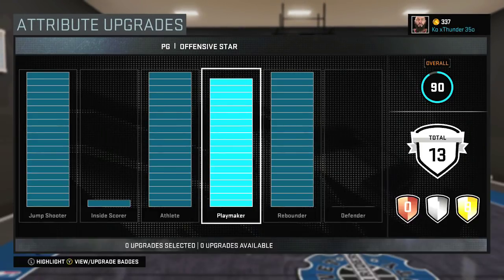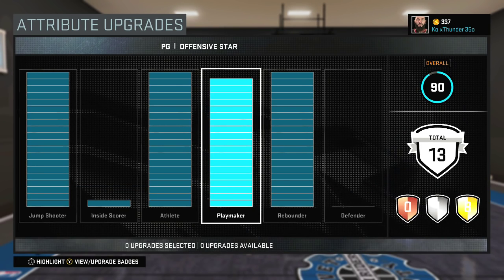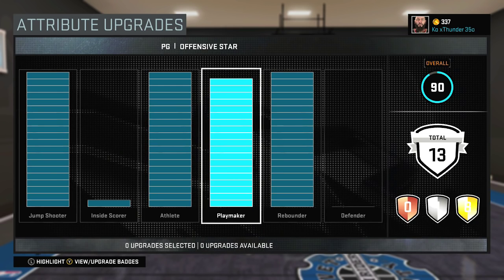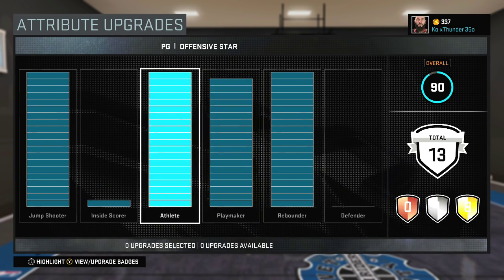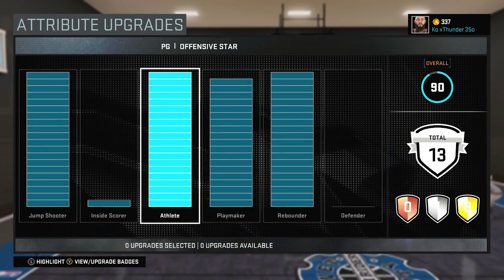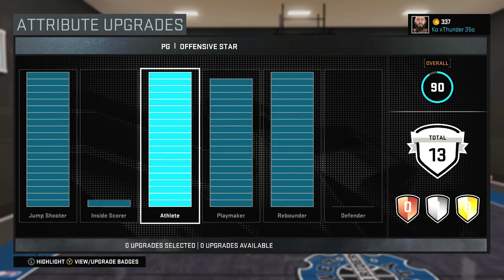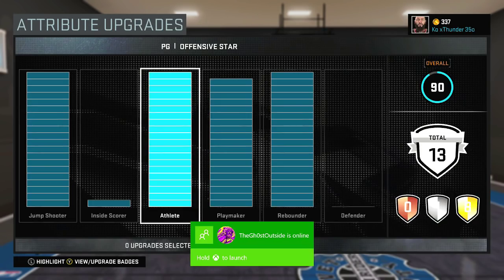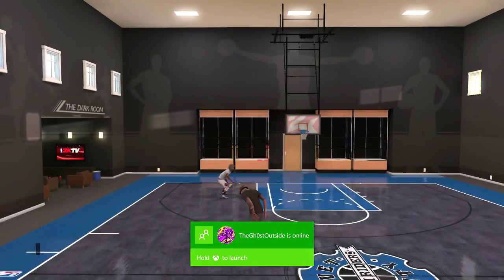First off, to get it started — to be able to do the speed boost cheese and everything else, you have to have an 86 ball control. Go to playmaker and make sure it's over 86 ball control, and your speed has to be over an 80. And if you still don't have it after that, just put boost on your athlete and playmaker — you should be able to cheese.